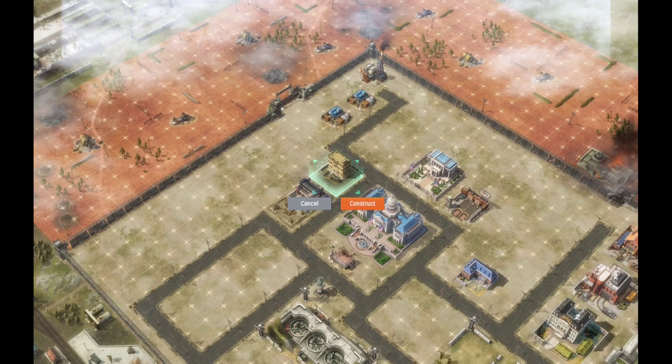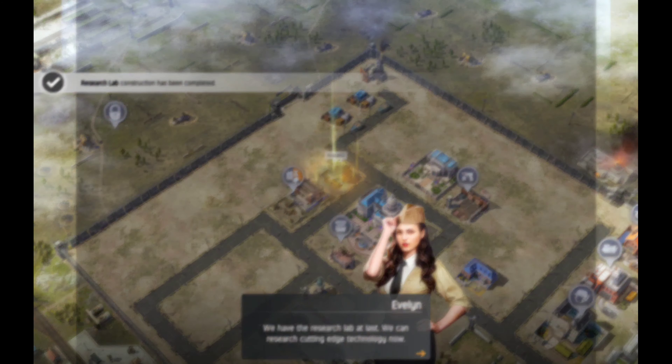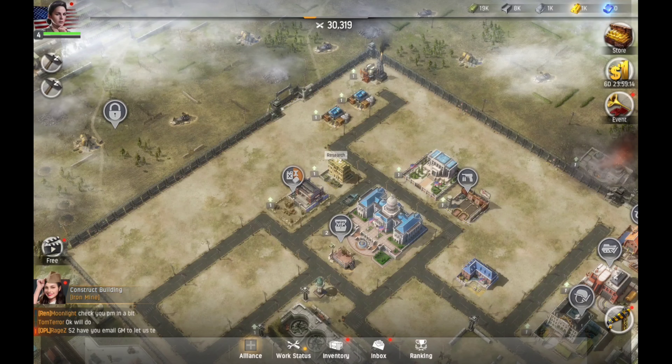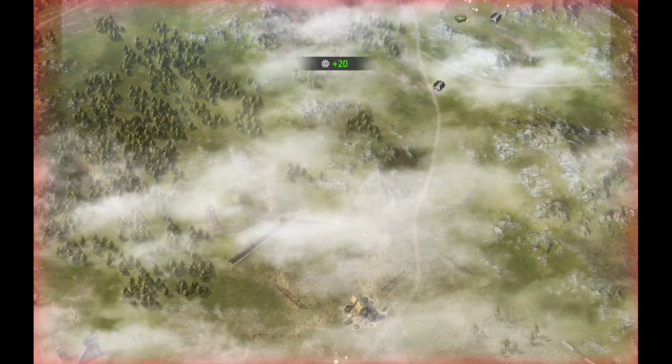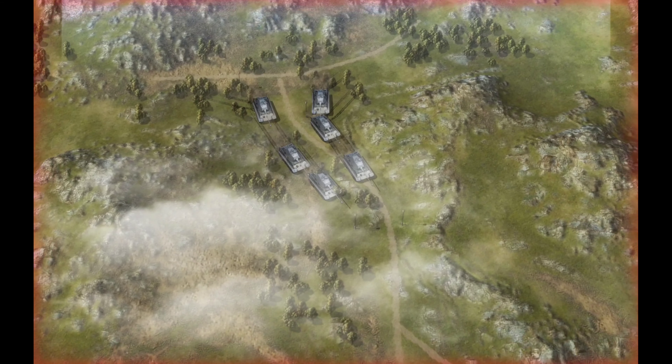Let me get the radar and also the research lab — I've got a feeling those are gonna be important as well. Let's go ahead and get this research lab. Alright, the research lab is built — we can research cutting-edge technology now. And now we've got some vehicles coming in here, which is a good thing.